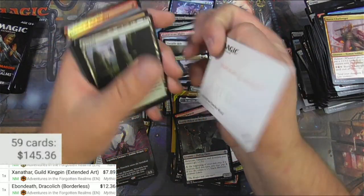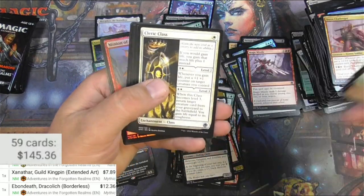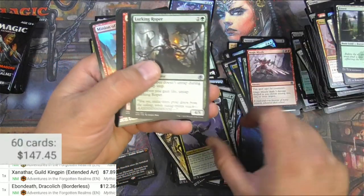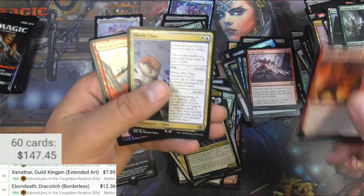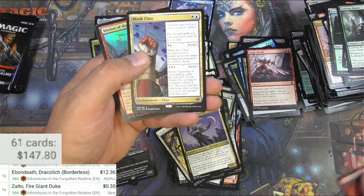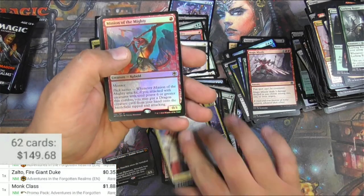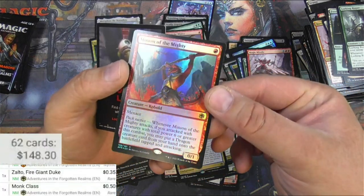Critical Hit, Cleric Class — we'll take that. Trilisara — we'll keep her. Zalto, Fire Giant Duke, and a Monk Class. I like the classes. And then we've got a foil Minion of the Mighty — it's 50 cents. Let's see if it'll scan — it's gonna scan it as a regular.